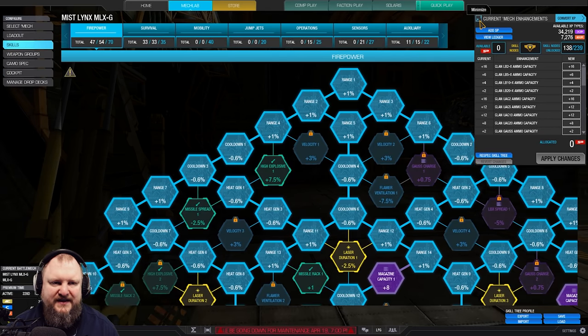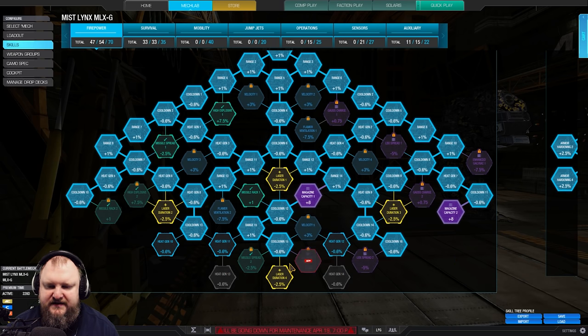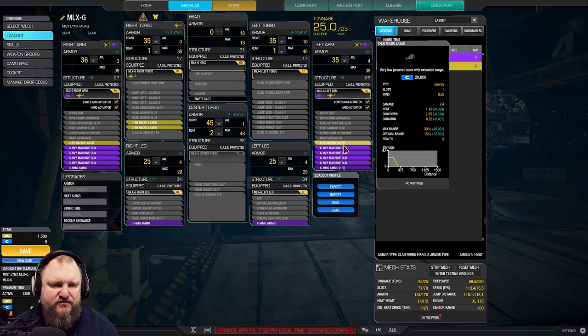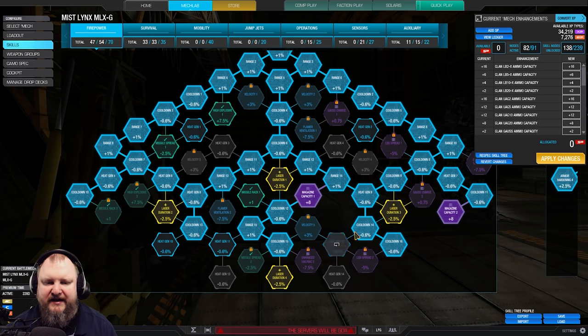For the skill tree, it is very straightforward. Most of the points on this Mech are in the firepower tree — range, cooldown. I also took heat gen here, but it's not really needed; you've got to put those skill points somewhere. You could, if you're not worried about heat at all, take some points from heat gen and reinvest them elsewhere. For example, you wouldn't need those two heat gen nodes — you could remove all of that. We don't really need those iterations because we're using ER Micros, and they have such a short burn already — burn duration of 0.7 seconds. Shaving off another 0.05 seconds won't do much here, so I recommend you not take burn duration.